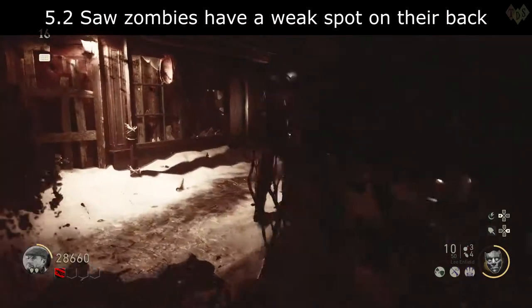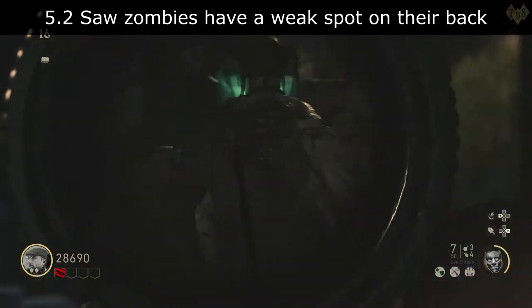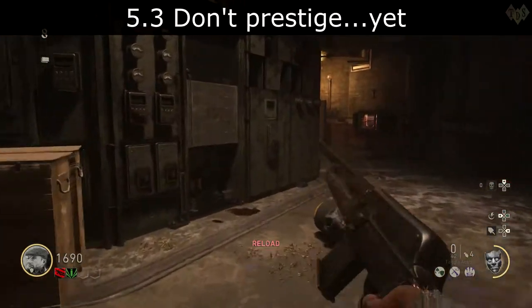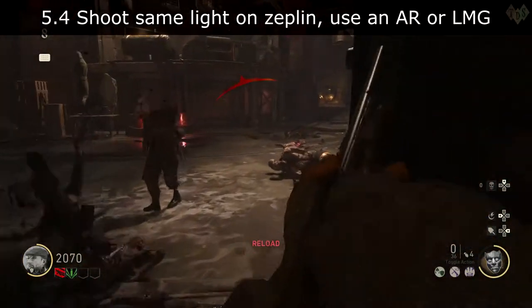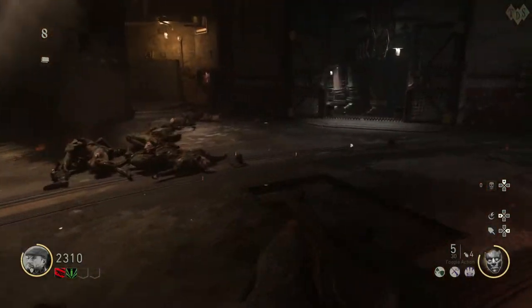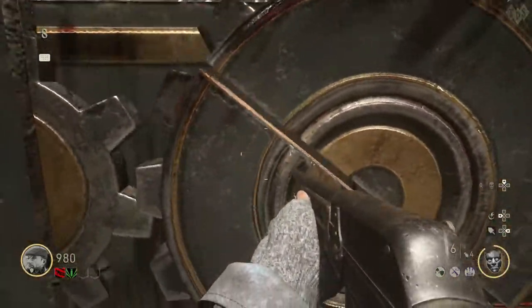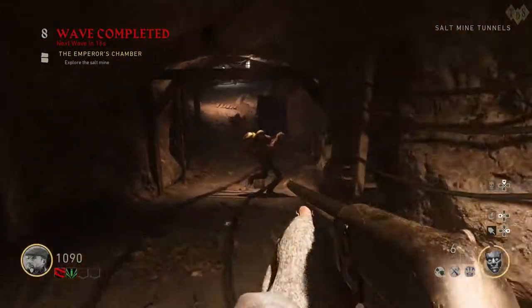The sword enemies have a weak spot on their backs. A good technique is to use a camouflage special ability and shoot them in the back. Alternatively, use a Tesla to freeze them first, then shoot them. At the present moment, if you prestige in zombies you no longer receive zombie camo — it's a glitch that will likely be patched soon, so keep that in mind if you are close to prestiging. When shooting the zeppelin, coordinate with teammates on which light each person is targeting — don't waste ammo all shooting different lights. Use an assault rifle or LMG for that step. And when you see the boss for the first time, making funny comments will ease tension and boost morale — always good in dire situations.